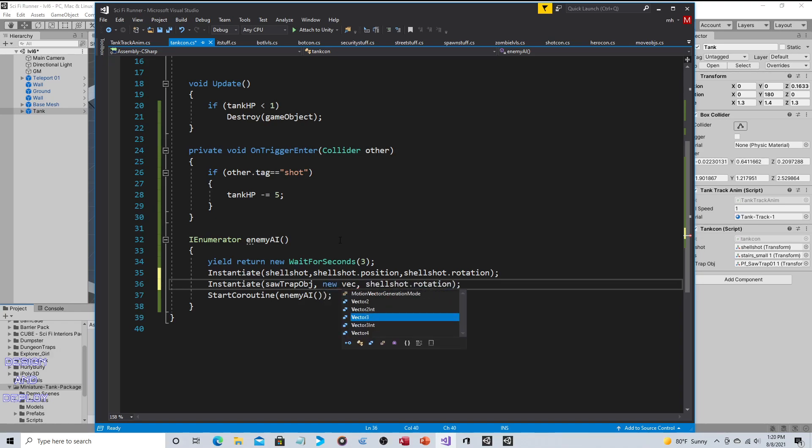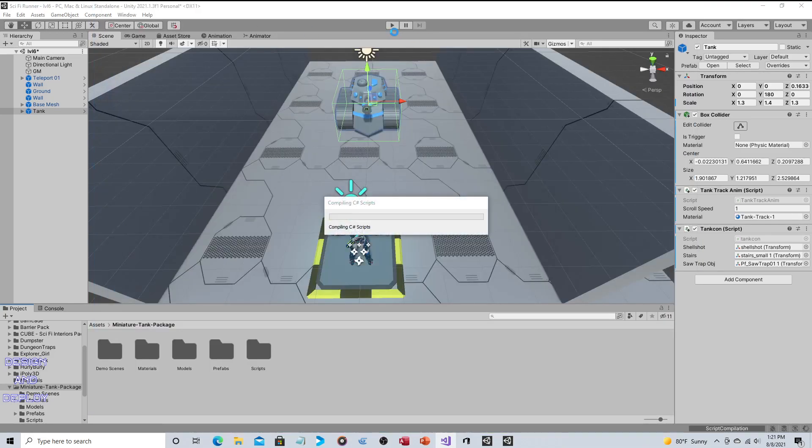And we're going to use a Vector3, and we'll have it spawn on the left lane. So negative 3 is the center. And then we'll have it spawn at 0, and we need it to be beyond the camera's view, so that's something like negative 7. And then we want to use the sawtrap's own rotation. Remember, there's three arguments: what's been instantiated, where it's been instantiated, and its rotation. So this way, the shot and the trap will be instantiated at the same time, but the shot is being instantiated much further forward. So we'll just have to test the timing. And this leaves the right lane empty — I'll probably have both lanes spawn at the same time, but we'll see.